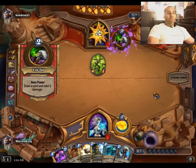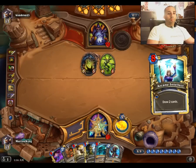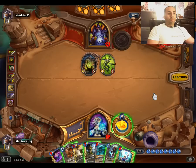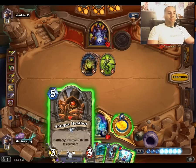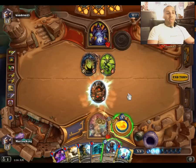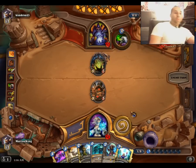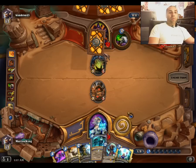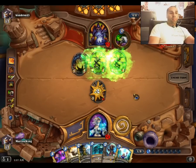I don't mind taking damage from the Boom Bots too much since we do run Antique Healbot. Here's what we need to do — play Antique Healbot and ping, because if you play Talnos and ping then you won't be able to do anything else with all that mana. When we do Bloodmage Talnos, then Cone of Cold is coming up. If he makes the trade, it dies anyway. Yeah, that's just beautiful.